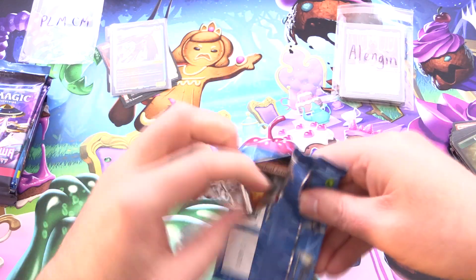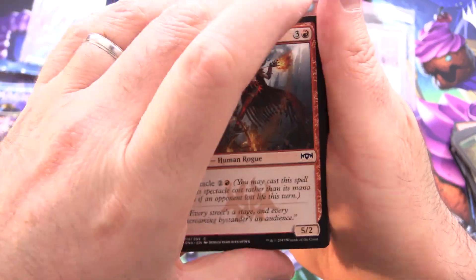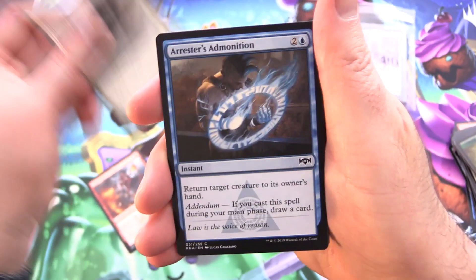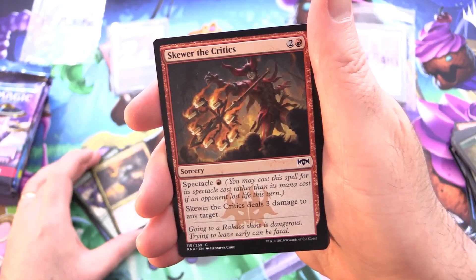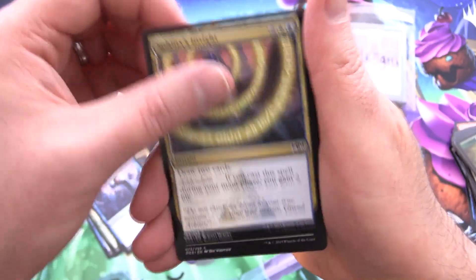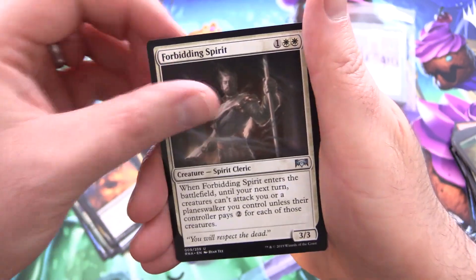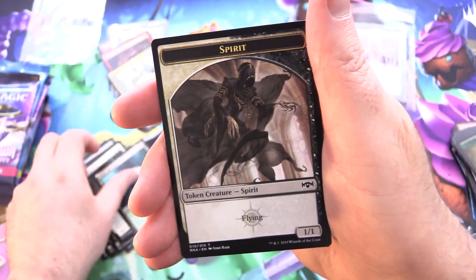Onto some Ravnica Allegiance — of course we are looking for Shocklands, which are going to be reprinted next month with Ravnica Remastered, so that's going to be interesting. We have Spike Will Acrobat, Hasda Officer, Arrestor's Admonition, Sagittar's Volley, Rakdos Roustabout, Skewer the Critics — is that still over a buck? Chuck it in. Growth Spiral, Clear the Mind, Sphinx's Insight, Grotesque Demise, Gate Colossus, Clear the Stage, Forbidding Spirit. And Deputy of Detention for the rare. Simic Buildgate and a Spirit.